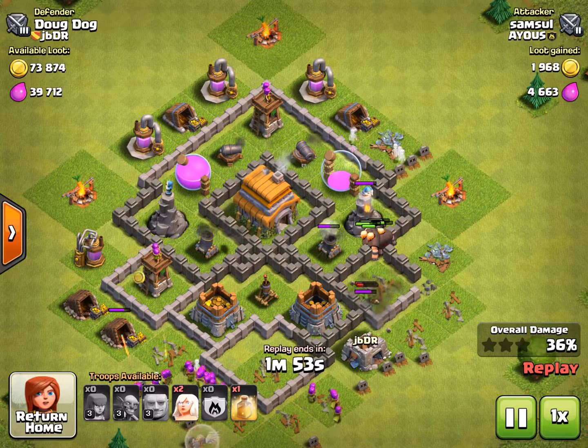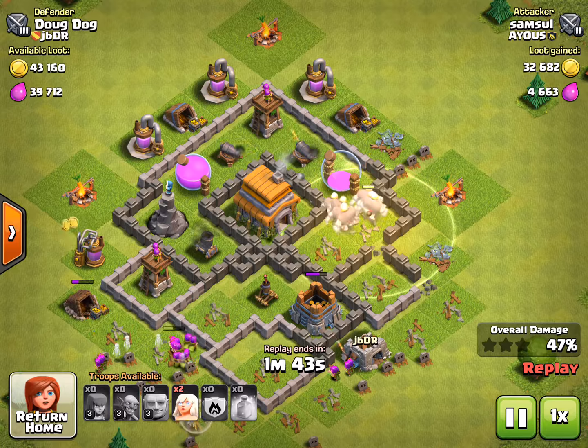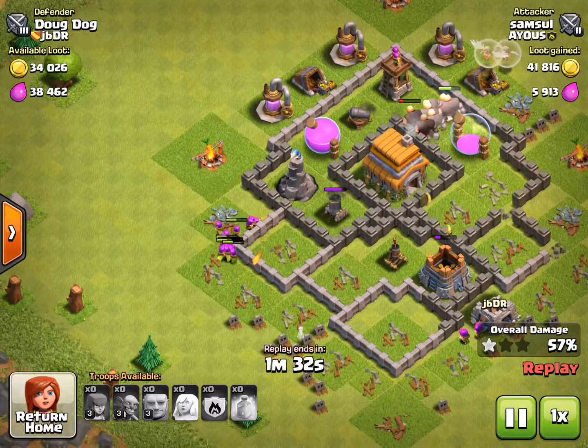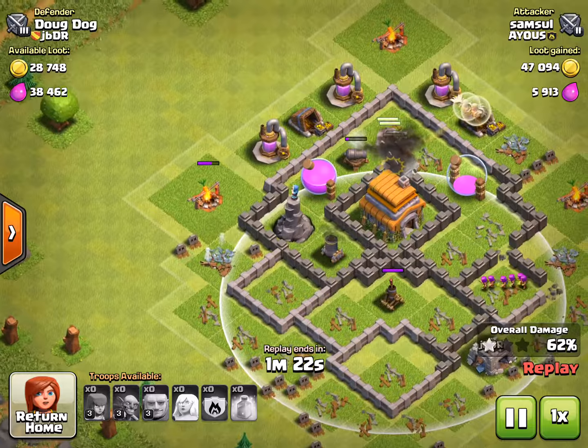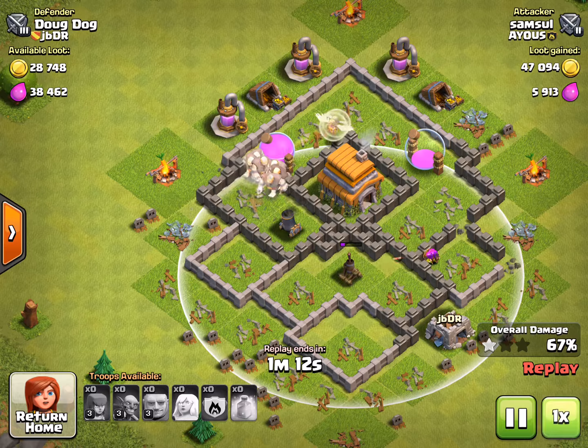A strategy with people that use healers - they go in with giants to get the air defense, and then they drop healers. Another heal spell - those were at like half health! They're getting annoyed. They put down one healer over there and it died. Can air defense only be used once? No, it can be used as many times as it wants. Those archers - I'm pretty sure I'll lose this one.